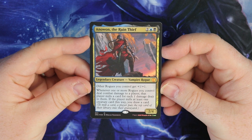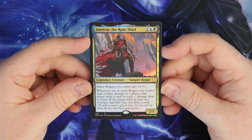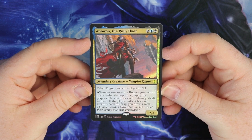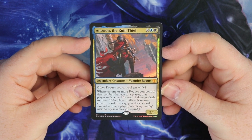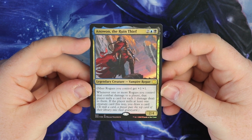Whenever one or more Rogues you control deal combat damage to a player, that player mills a card for each one damage dealt to them. It's got mill - I love mill! If the player mills at least one creature card this way, you get to draw a card. Wow, that is actually super strong.